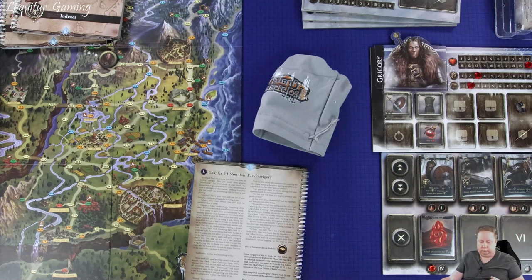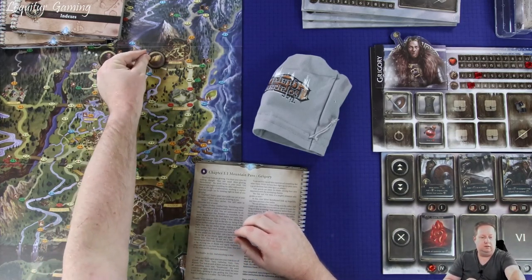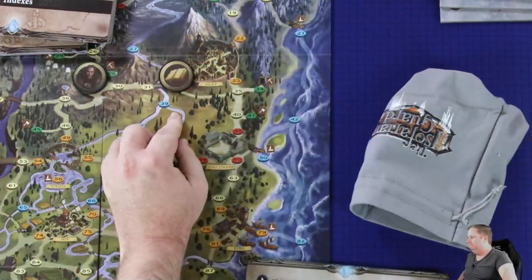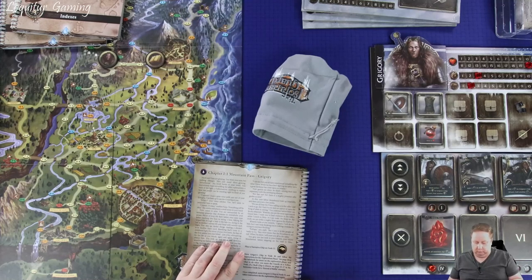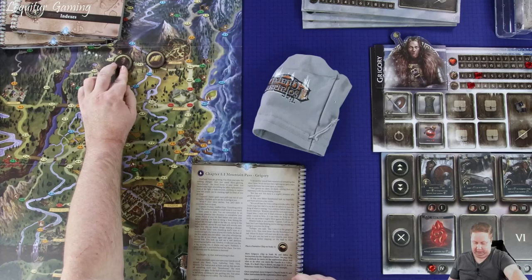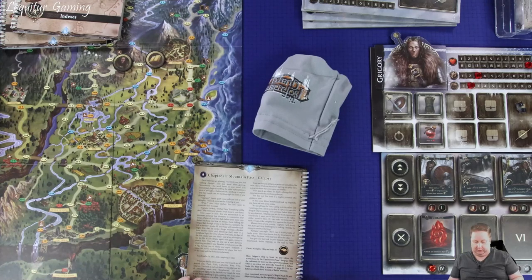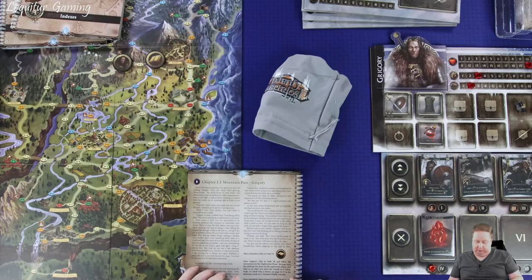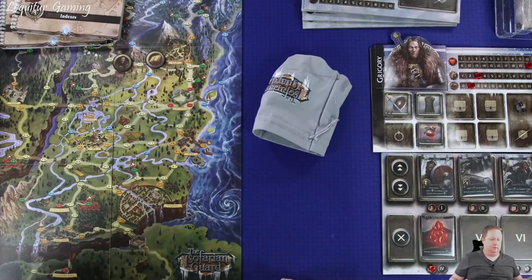Place a narrative chip on node 32. Move Grigory's chip to node 30. Follow the instructions for the exploration phase - see page 18 in the rulebook. What to do when you move the guards to a yellow node: if a skull chip is drawn, see pages 22 to 27 for a round of battle example. Once completed, move to 31, then to 32, and we will go to the Sylmi minimap. So we've got a couple of exploration phases to go through.